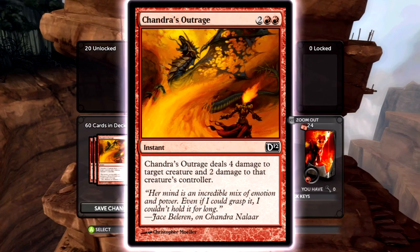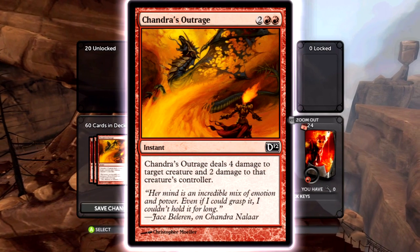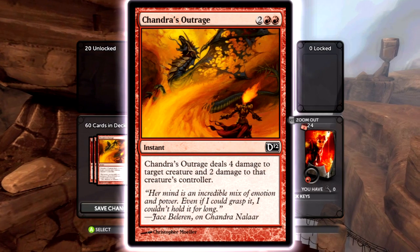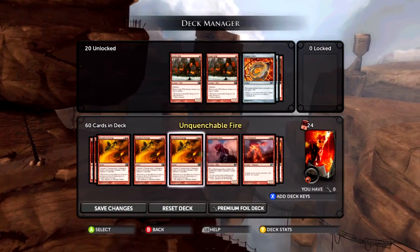Chandra's Outrage is really good because it's an instant — it deals four damage to target creature. It's not great for four mana, but it also deals two damage to the controller. It's definitely going in the deck because it deals four damage to creatures, so it'll kill those cards you won't be able to kill with Volcanic Hammer or Incinerate.